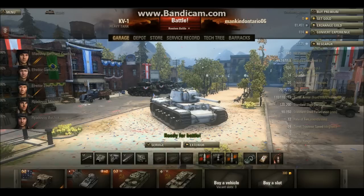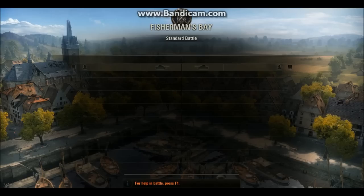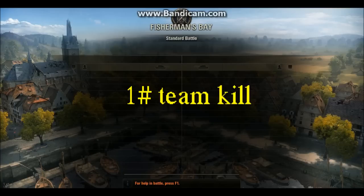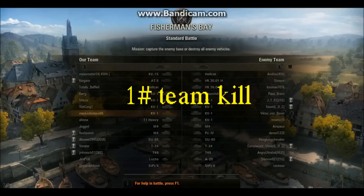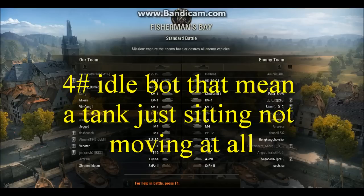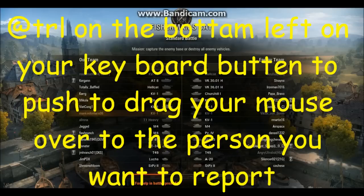So here we go. This is a request from somebody asking: can you please make another video on how to report a teammate or anybody? Okay, we'll get into the game first, so watch very carefully. The first buttons are on your keypad on your laptop on the left-hand side on the bottom. As soon as I get into the game, my fingers will show you. There's a couple keys to it — your mouse to move it and your keypad.